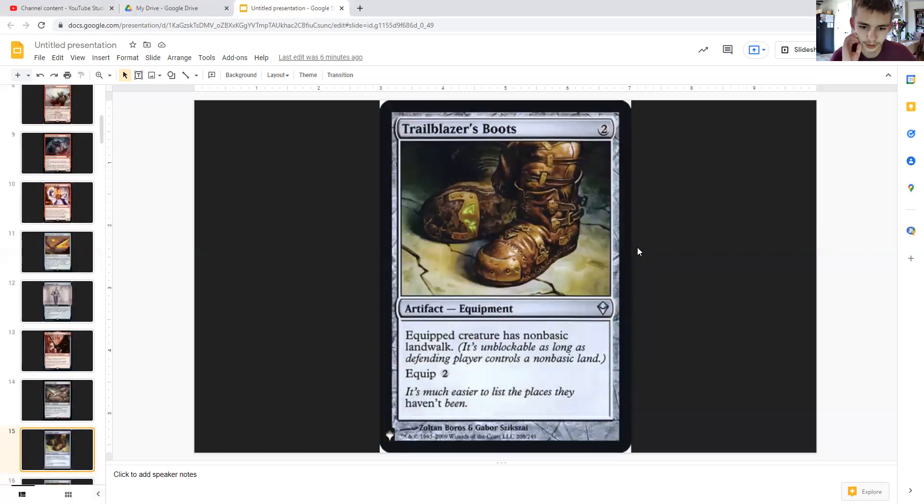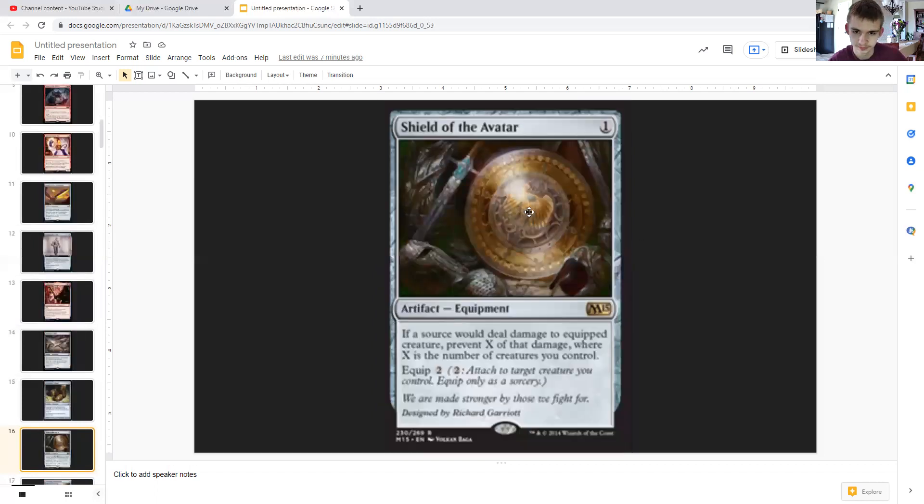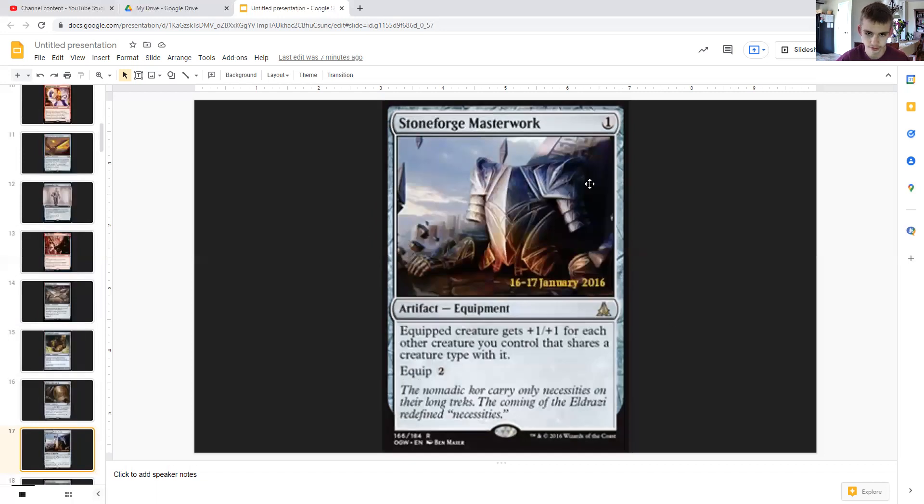Trailblazer's Boots lets us take advantage of the opportunity to swing unblocked, since in Commander people will be playing Cabal Coffers, Urborg, and other non-basic lands — so our creature will almost always be unblockable. Shield of the Avatar is here to keep something alive — most likely our commander — since we're carrying a lot of creatures and can use them to grant it protection.